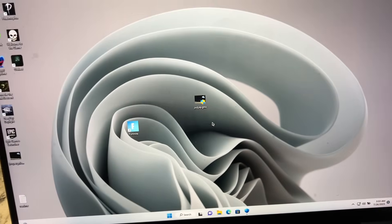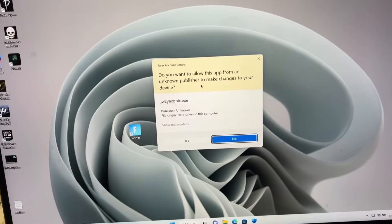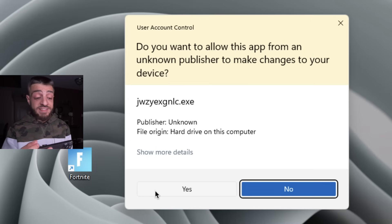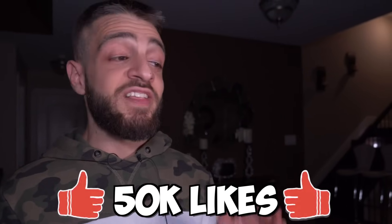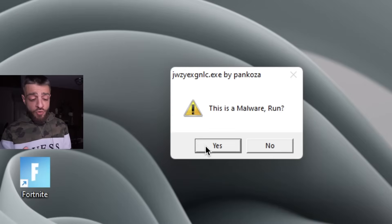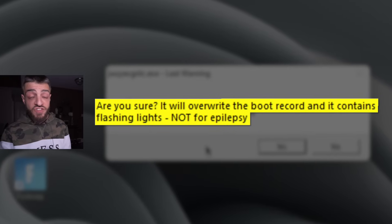We have the last computer virus — Pankoza versus Windows 11. We're going to hit run as administrator. Windows protected your PC — no problem, run anyway. Do you want to allow this app from an unknown publisher to make changes to your device? Unnamed virus number 3.exe. I want you guys to give all the unnamed viruses in this video a name. Yes. This is malware. Run. Yes. Are you sure? It will overwrite the boot record and contains flashing lights — not for the epileptic. Epilepsy warning in effect. Yes.